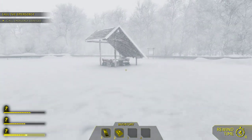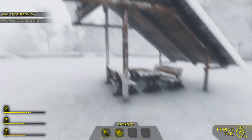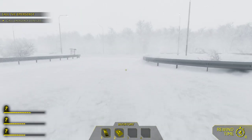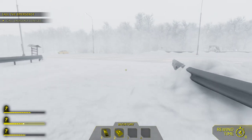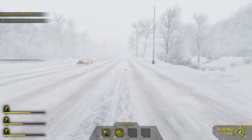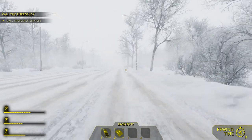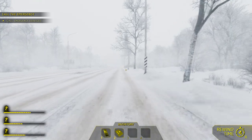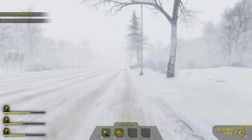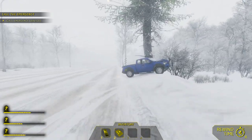It looks like that car over there plowed into a rest stop area that used to look like this — now we know what it used to look like. I spotted some blinking lights at a distance over here — let's go see if this is the other victim. Yes, it is! This is the third victim over here. So there are three human victims and two vehicles total in this scenario.